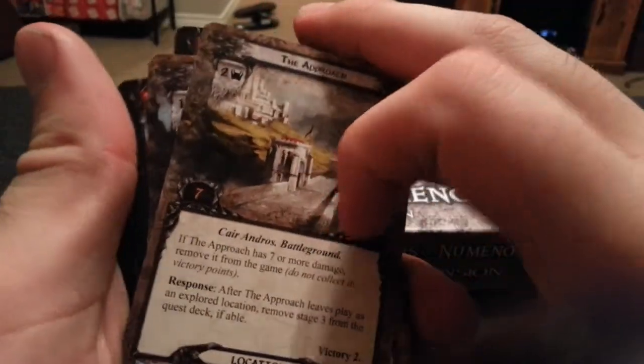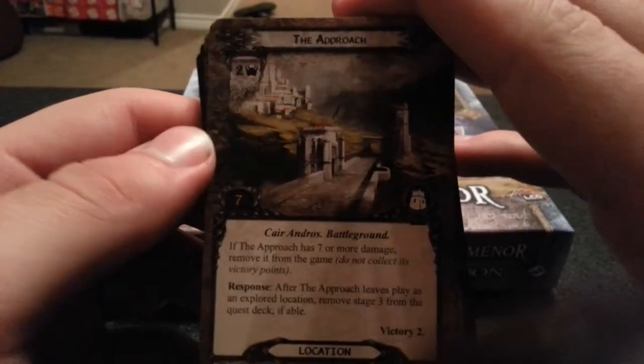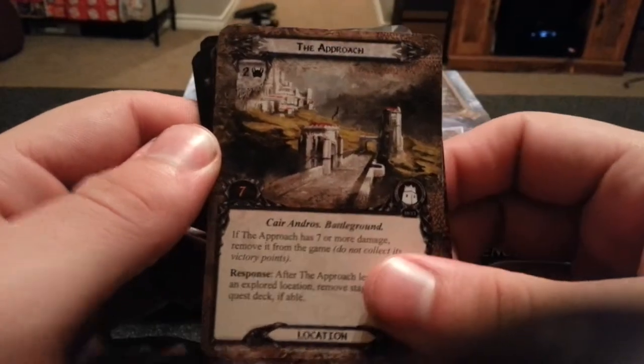The Approach — if the Approach has 7 or more damage, remove it from the game; do not collect its victory points. After the Approach leaves play as an explored location, remove stage 3 from the quest deck.